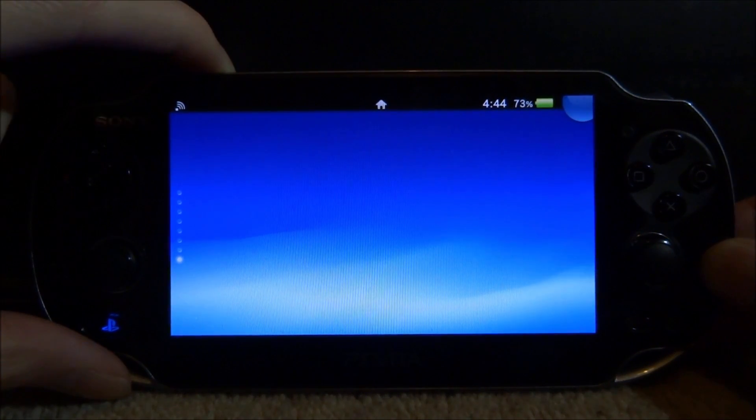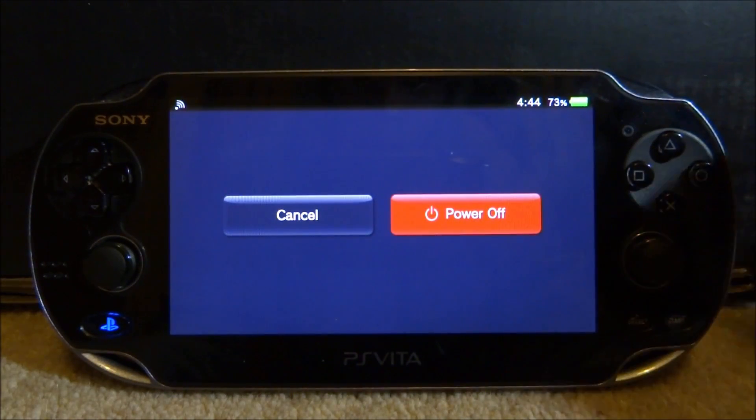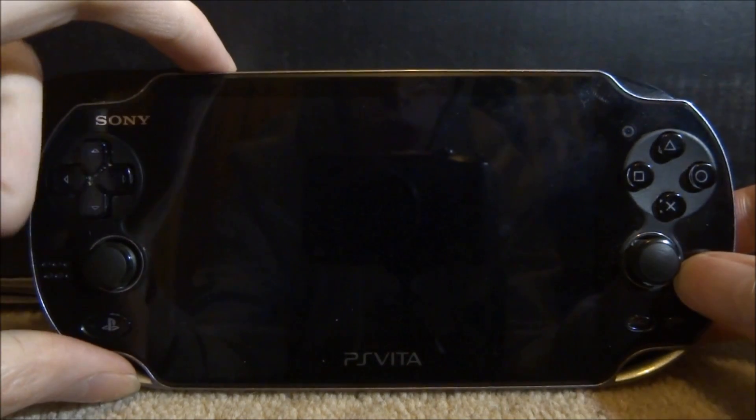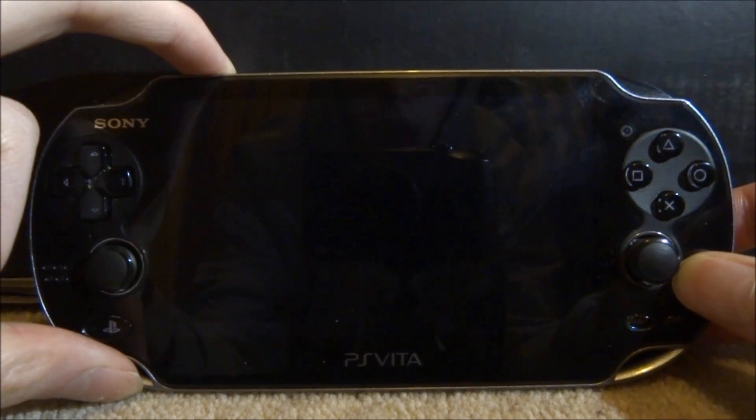So to fix these, it's really simple. Hold your PSV2 power button until this menu comes up and just tap on power off. Once it's powered off, we need to power on the console, so simply hold the power button until the PlayStation logo comes up.